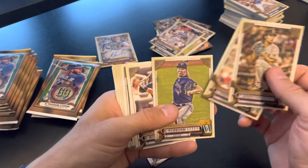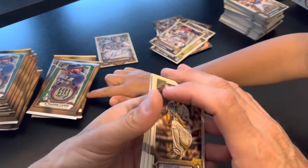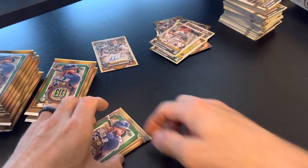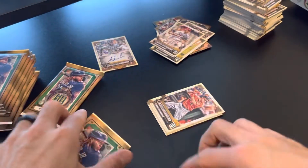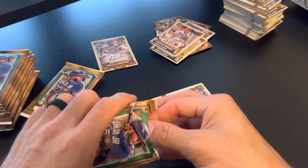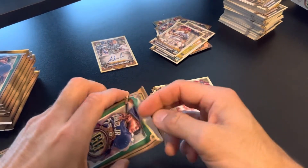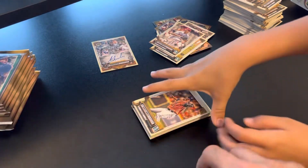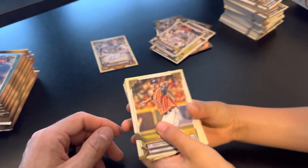Can I do the last three packs? We're not quite there yet. Got the Jose Abreu. It might be an auto in there. Let's bust it open and see if you can get an auto. What do you think so far of the cards — do you like the look of them? Yeah, I guess. What's been your favorite card so far? Maybe the globe. The fortune teller card.